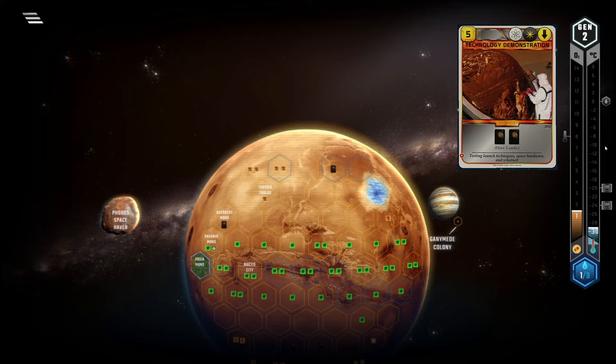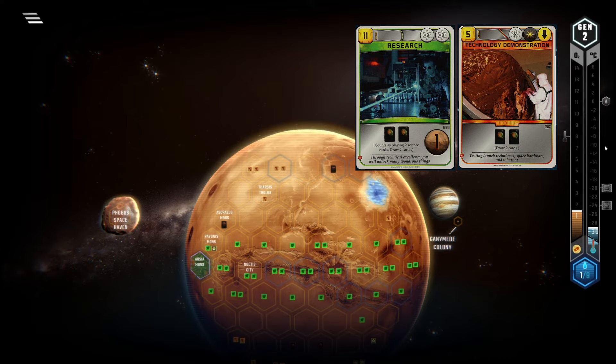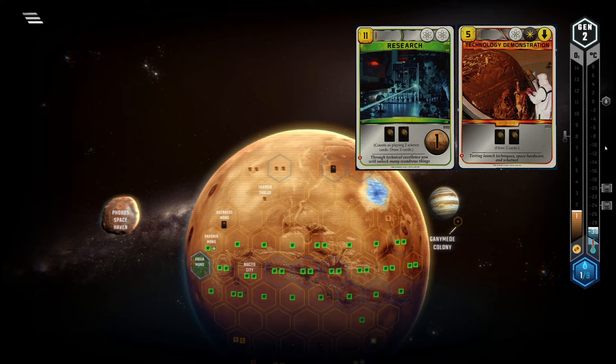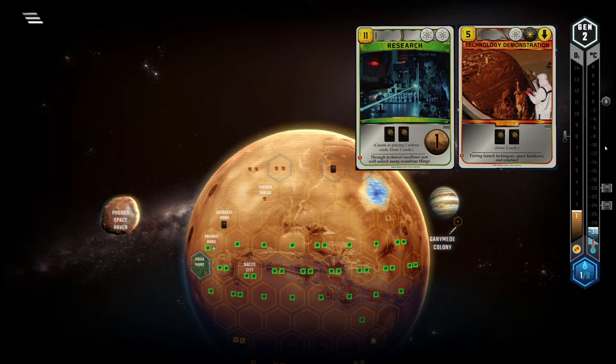Next up, we have Tech Demo. If you think about it, this card and Research are quite similar at first glance — they both hold at least one science tag and draw you two cards. But then you notice that their use cases are actually totally different. Research is often used as an enabler to play cards like Mass Converter or AGT. Sure, its card draw is a nice bonus and it can get absolutely ridiculous if you have Mass U and/or Olympus Conference down. But Research is quite pricey, so often I try to delay it as long as possible if I don't need the tags right now.